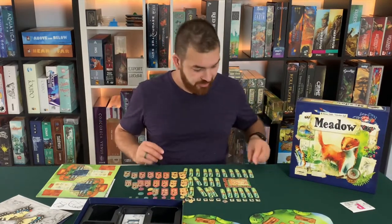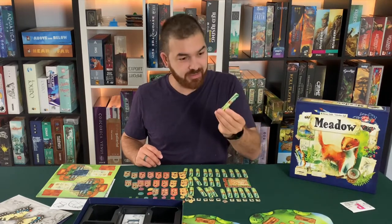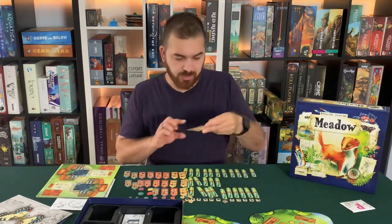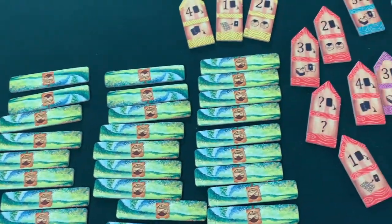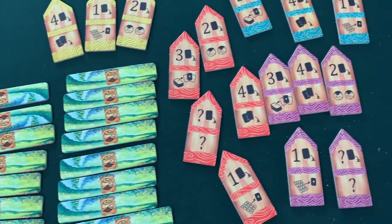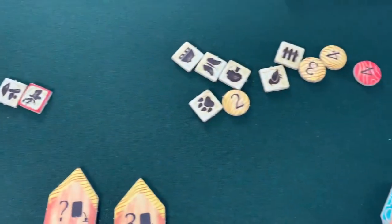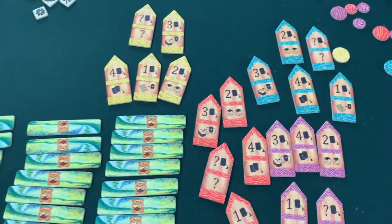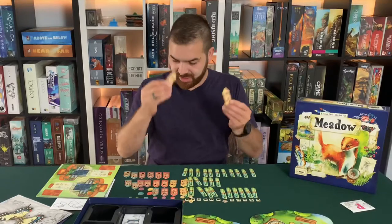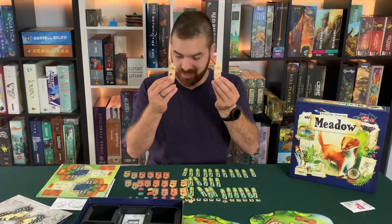All right, everything's punched out. Got a bunch of these little sign punch-outs. One punch-out that has a little map on it. A couple of these with different symbols — there's a hawk, a wolf, a flower, some berries, some mushrooms, a little house, butterfly, a bear paw, a tree, a bird, and a fence. Got a compass. And then a bunch of these — to me, they look like colored pencils. I don't think that's what they are, though.